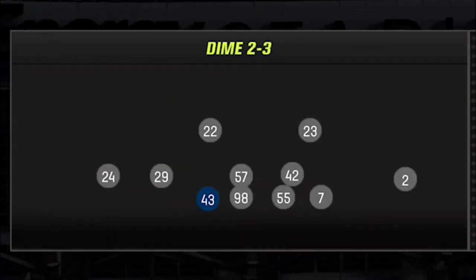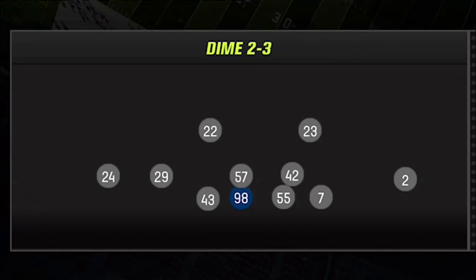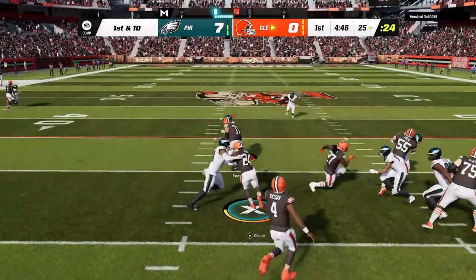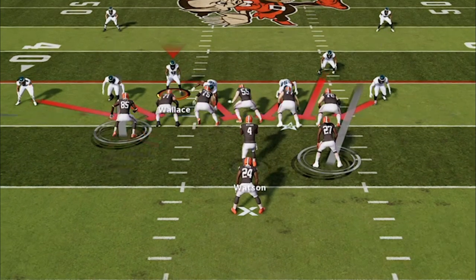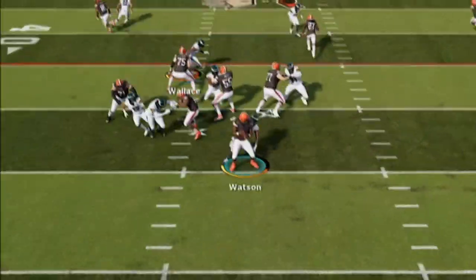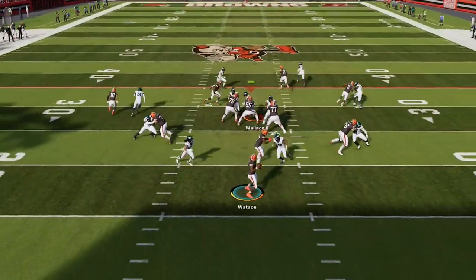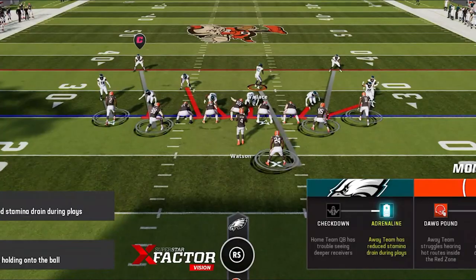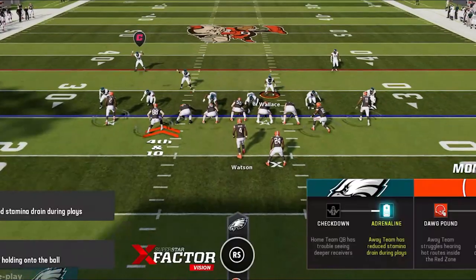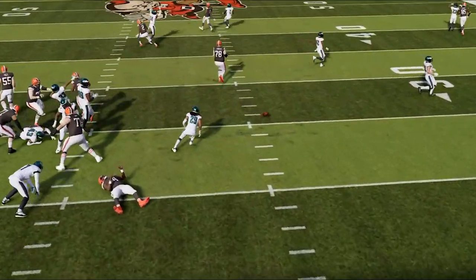On defense I'm using my Broncos defensive ebook and the dime 2-3, a defense I put out just a few days ago — link in the description. On the first play I use cover one man coverage before switching to my money defense, the silver pen shoot, which gets an instant sack on 2nd down. I call it again on 3rd and 10 and the pressure forces a bad throw. On 4th down my opponent runs the glitch play but the defensive end comes in completely unblocked for an instant QB hit, ending the drive.